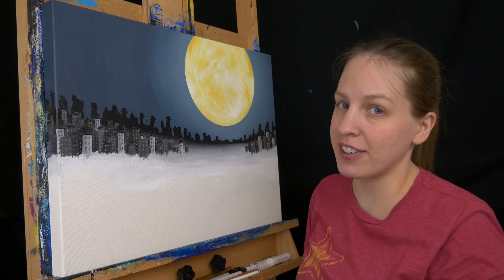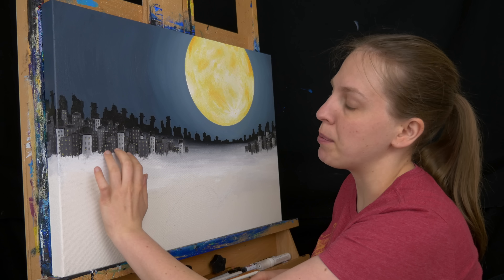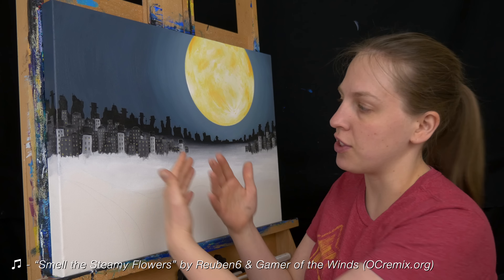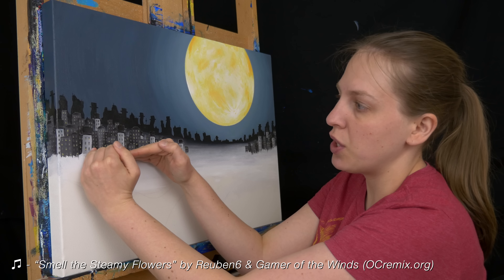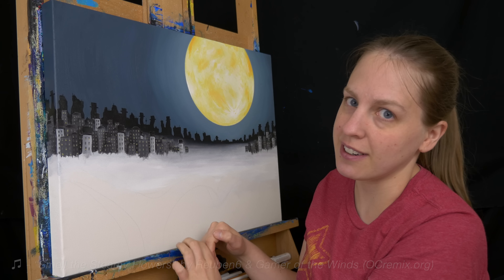Once that's dry, I can water it down with some glazing liquid and bring a little bit on top of these buildings, just like I did the ones back here, to make it look like there's a transparent layer of fog on top. But for now I just want to do a solid base to even up all of this mess down here.